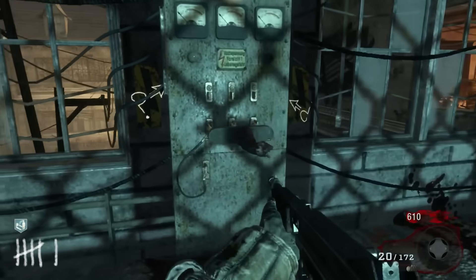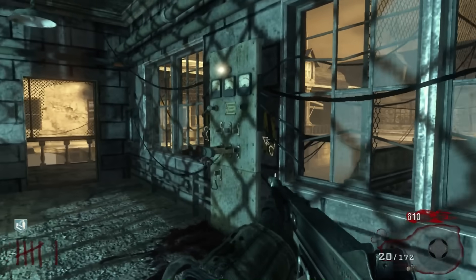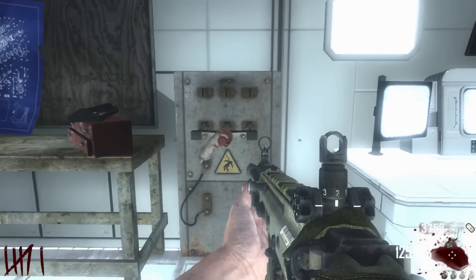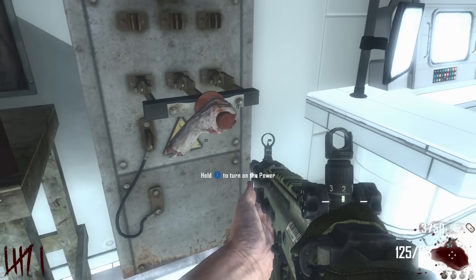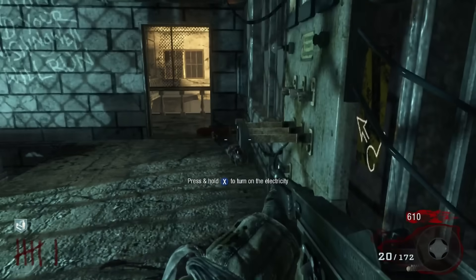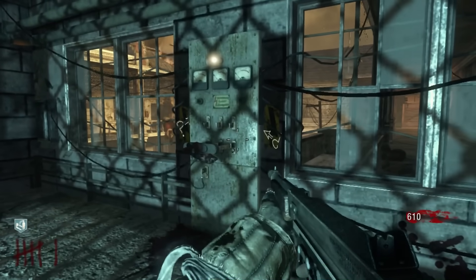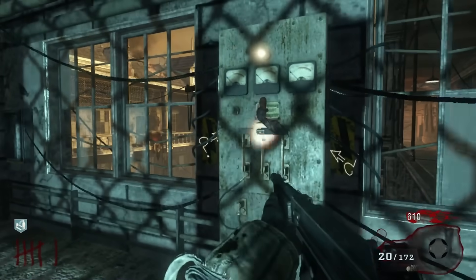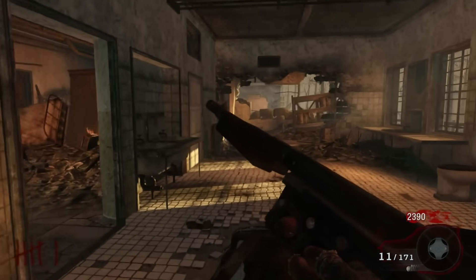One of the questions I still get asked a lot, to do with the Call of Duty Zombies storyline, is whose hand is on the power switch in the earlier zombies maps — Verrückt, Der Riese, and Transit. For the longest time, ever since we first saw this hand on the power switch in Verrückt, people were asking whose it was. Years later, in Black Ops 4 and Alpha Omega, this was answered — however, there is still a bit of mystery here.